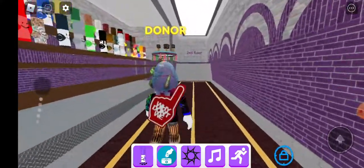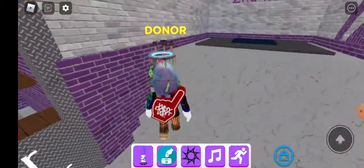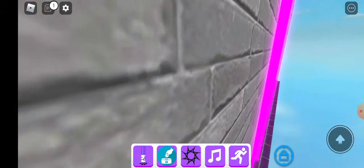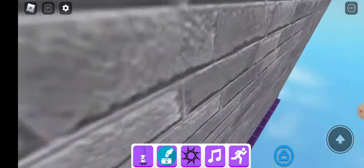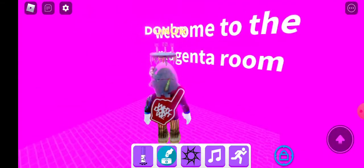Magenta Void — that just reminded me. You're going to see this little pink wall and you kind of do that — you can see the inside. Shift Lock is the easiest way to do it. Then you'll see: Welcome to the Magenta Room.